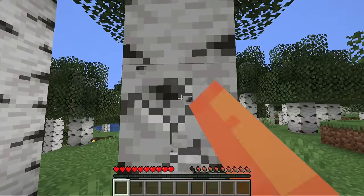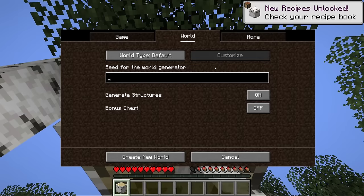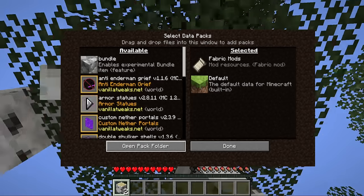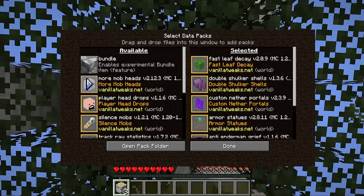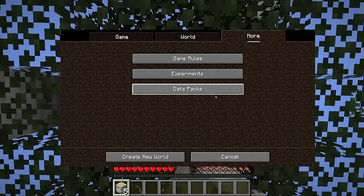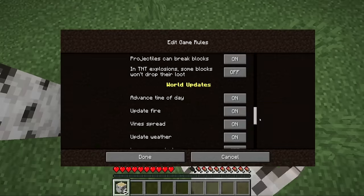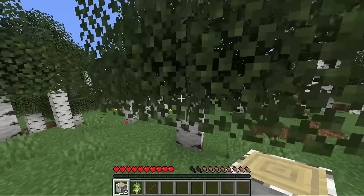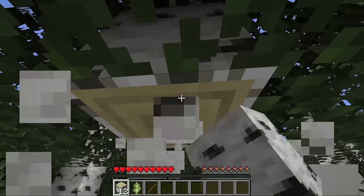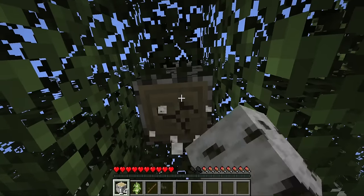As I gather up our first bits of materials, let's talk about this world. I do have a seed which you can see on the screen — it'll also be linked in the description below. We've also got some Vanilla Tweaks data packs loading in, and I'm going to be turning off the Fire Tick so we can use fire for decoration. Aside from that, it's just a basic world — we're playing Vanilla Minecraft, with the Vanilla Tweaks data packs being quality of life additions.